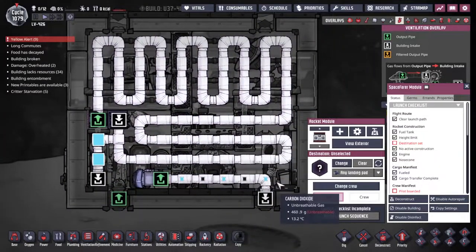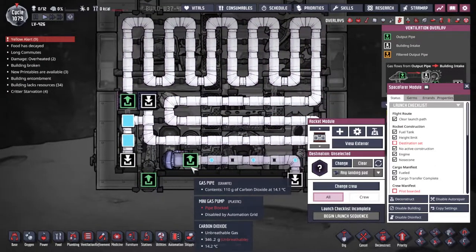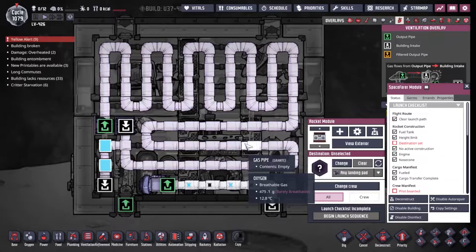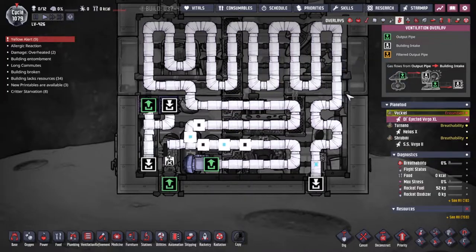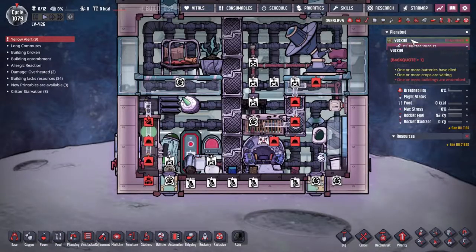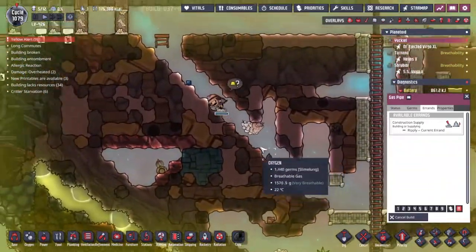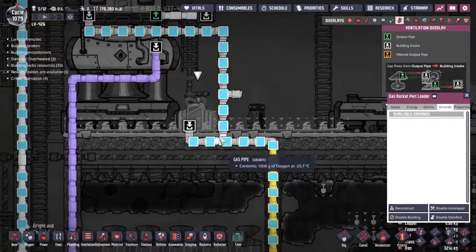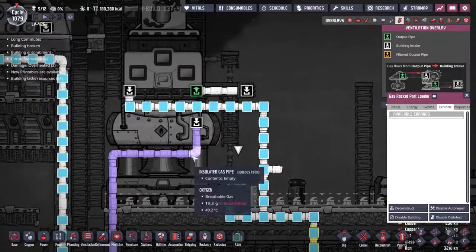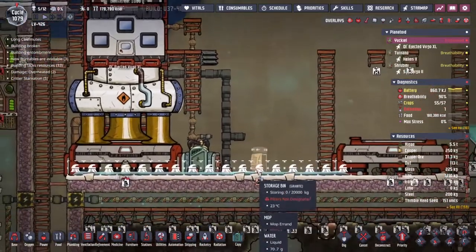What we actually need storage for is the carbon dioxide. Maybe I want to do another quick rerouting here. We've got more room going up and around and down. I'm a little concerned about the fact that they're not sending the gases out through the port - I suppose that's because these are still waiting to be built. The big question I have now is whether this is going to be filling up nicely into our gas tank up here - and yes it is. Nice and cold, that's exactly what we want.